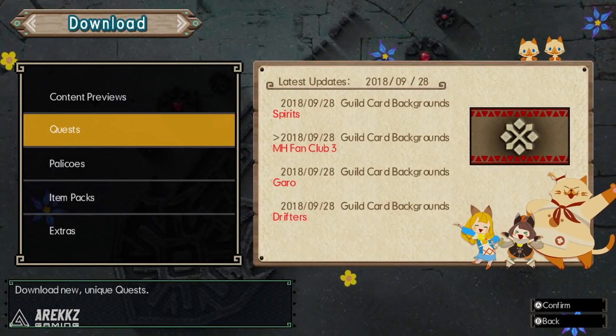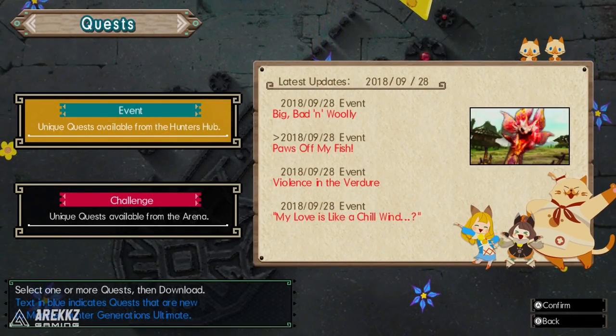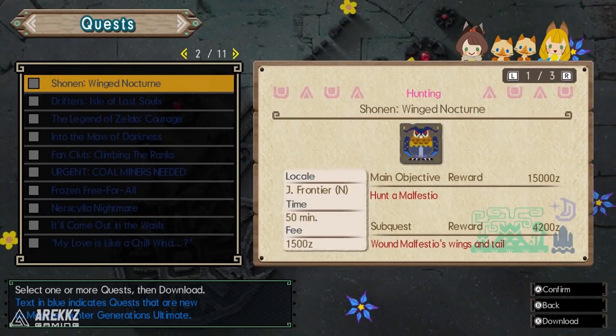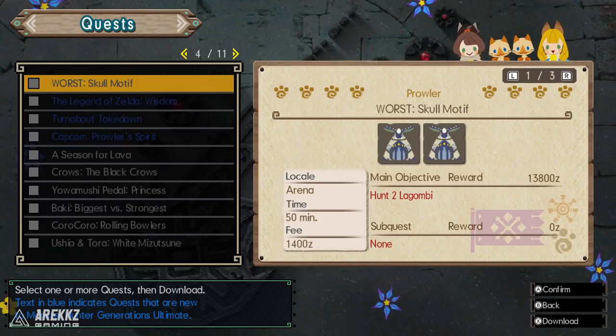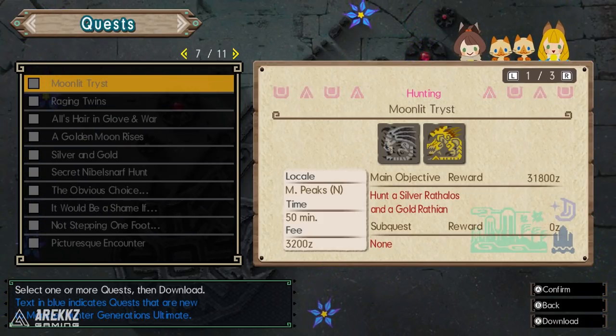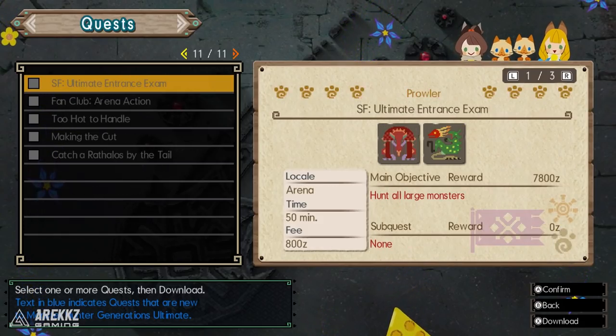And since Generations, the game that came before Ultimate, already had a ton of quests, there's already a wide variety of things to choose from. There's plenty of awesome collaboration gear, quests to fight cool monsters, and even quests to help you farm charms. But the list is pretty extensive so I thought I'd go over some of the most noteworthy quests you should consider doing if you want to snag yourself some cool gear, some weapons, or a ton of charms.